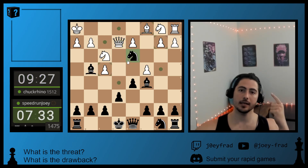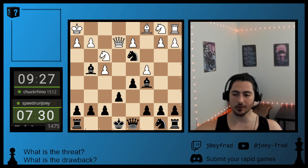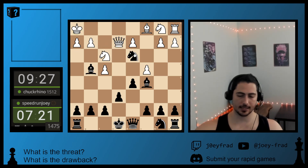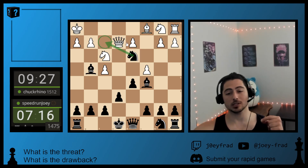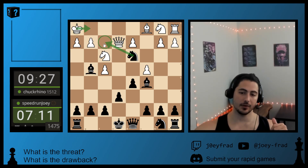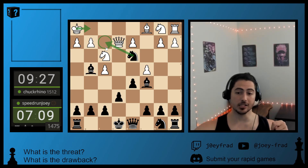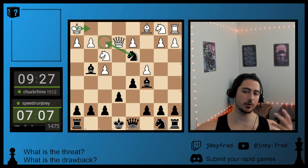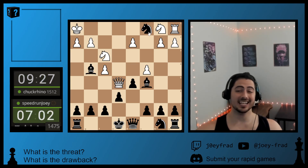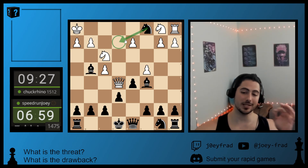He moves his King to the side. What's the threat? Nothing. What's the drawback? It wastes time and helps me give Knight checks, as well as the Bishop was undefended. If I go check, he's forced to either give up his Queen or go back into discovery checks. If I had a good discovery from here to win his Queen, I would do it. But right now in this position, I can take a free piece that comes and hits the Queen with tempo.